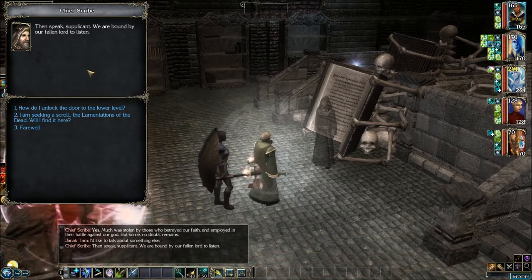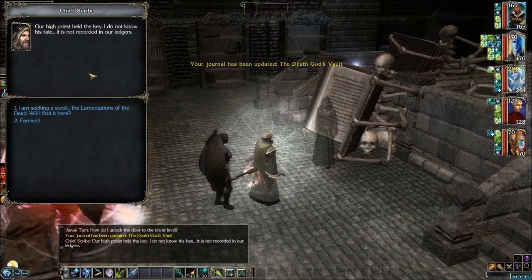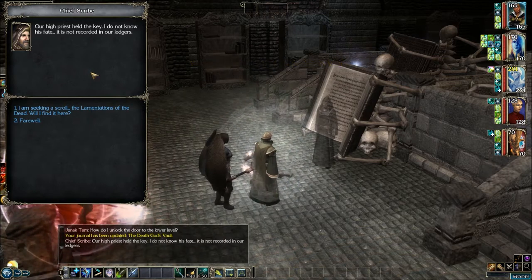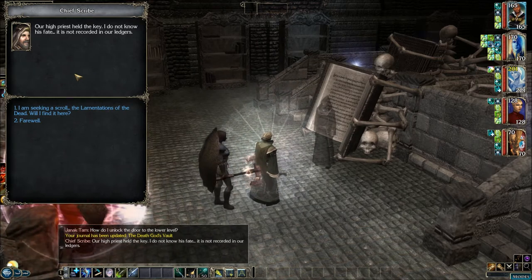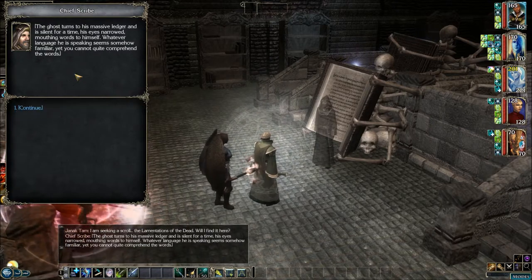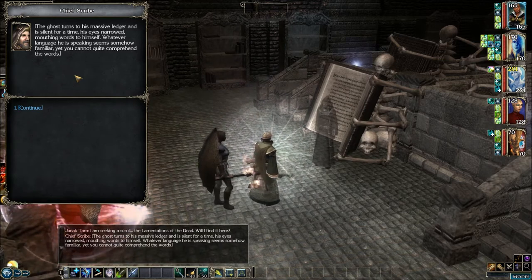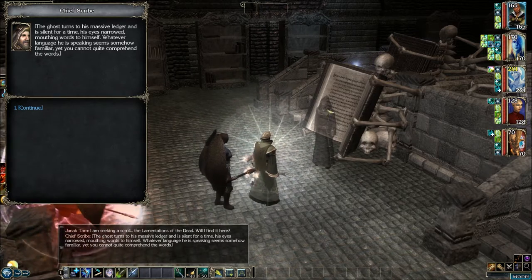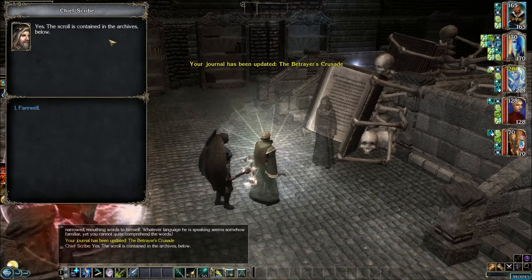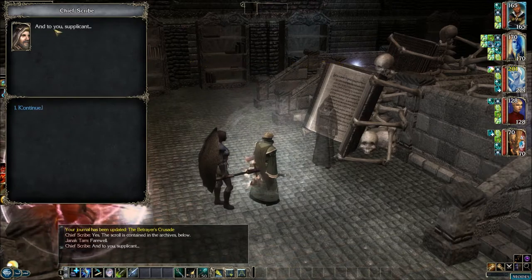'How do I unlock the door to the lower level?' 'Our high priest held the key. I do not know his fate — it is not recorded in our ledgers.' 'I am seeking a scroll — the Lamentations of the Dead. Will I find it here?' The ghost turns to his massive ledger and is silent for a time, his eyes narrowed, mouthing words to himself. Whatever language he is speaking seems somehow familiar, yet he cannot quite comprehend the words. 'Yes, the scroll is contained in the archives below.' 'Farewell.' 'And to you, supplicant.'